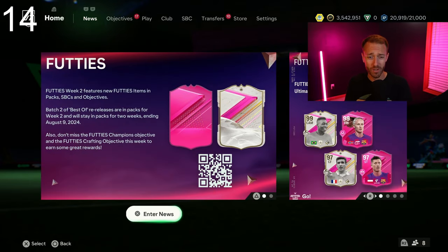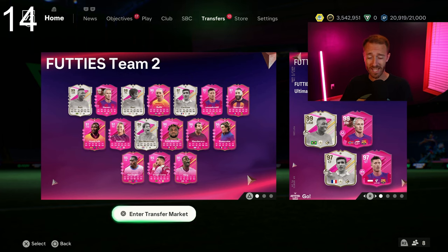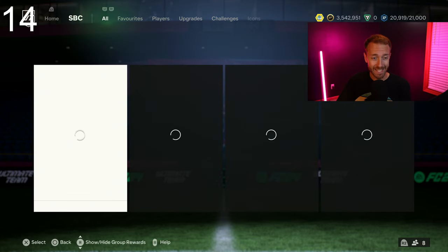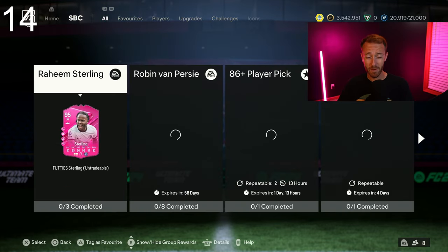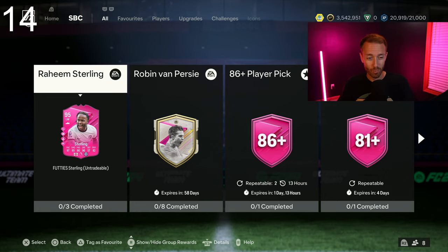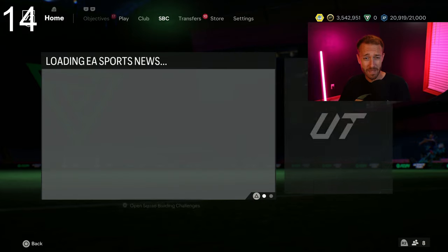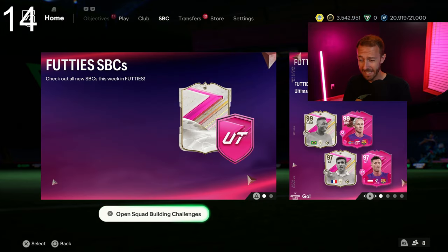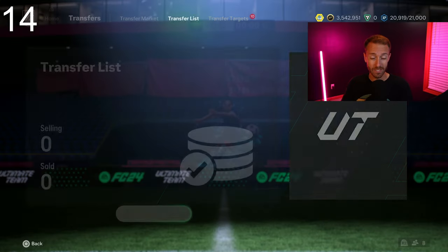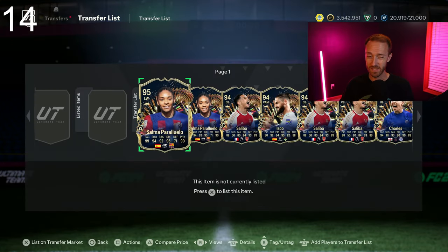I think EA is so focused on FC25, which is only a few weeks away, that they forgot about Footies and FC24. We have missing players once again, and we have players that were missing that are now in the game. Not to mention we have a pack SBC that should have dropped yesterday but is now in the code — it seems like EA forgot about that as well.